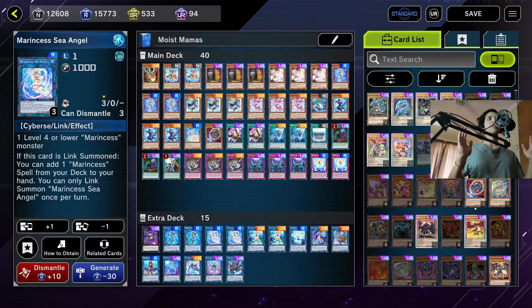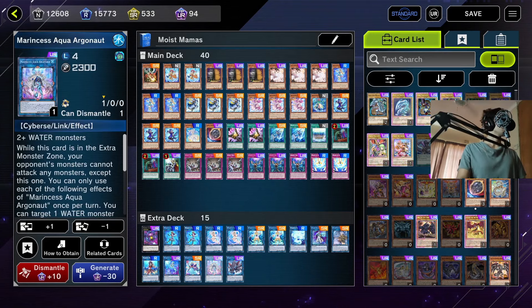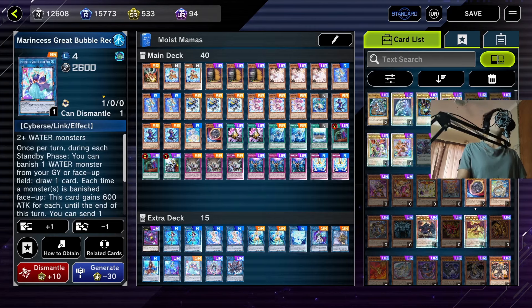Marincess is a series of water Cyberse monsters which, like every other Cyberse, specializes in link summoning. It differs from its cousins Salamangreat and Mathmech in that each main deck monster facilitates some kind of one-card combo — ending on Aqua Argonaut if you drew Blue Tang or Seahorse, or Great Bubble Reef if you drew any other Marincess monster. This means you can sacrifice power for consistency.